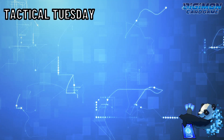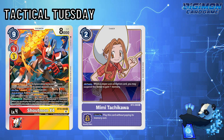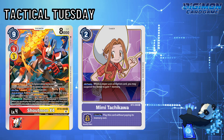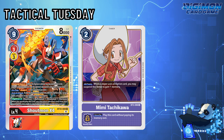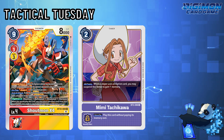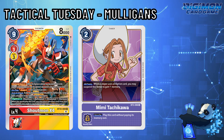Tactical Tuesdays are episodes to assist players in understanding a mechanic, tech card, or in general strategies that can help them improve their game. While some individuals may have the intuition in playing games, sometimes logic and overthinking can be what takes control. For this Tactical Tuesday episode, I not only discuss advantages and disadvantages of mulligans, but briefly deck building as well.